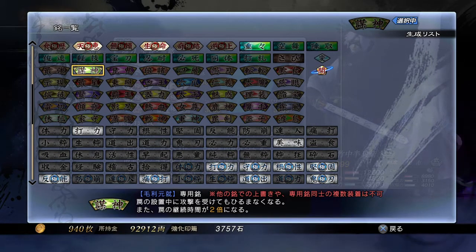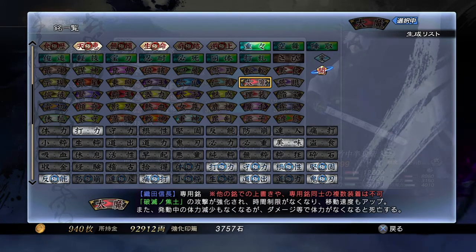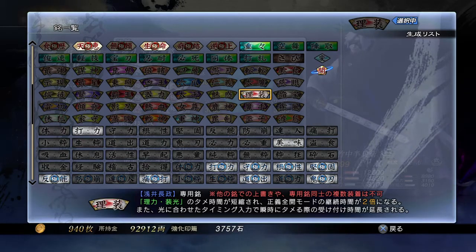The next one is Nobunaga Oda. His personal inscription is called Great Demon. The power of his Hamesu no Shudo is strengthened, Nobunaga's movement speed is increased, and the time limit and health drain effects are removed. Again, if the required R2 skills haven't been acquired, the inscription does nothing. Normally when you activate Hamesu no Shudo his strength and speed increase but his life slowly depletes over time. With this inscription, his life no longer drains.